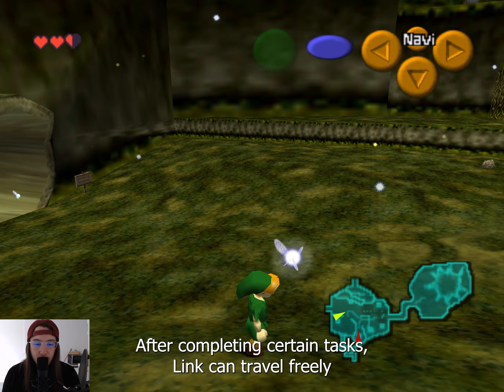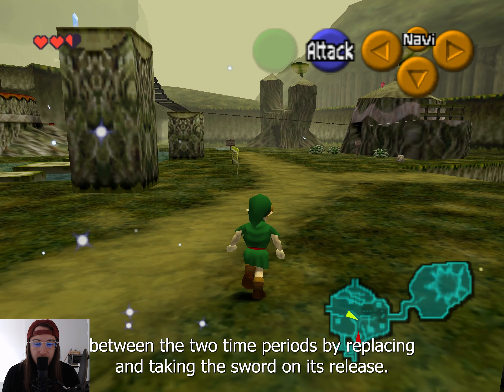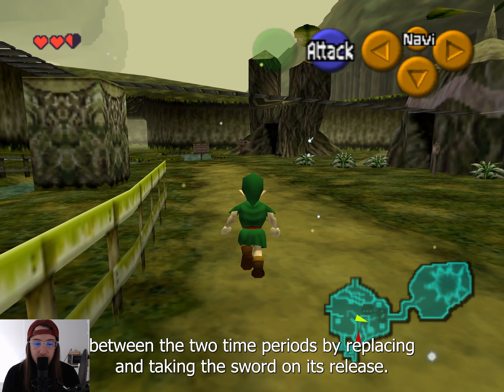After completing certain tasks, Link can travel freely between the two time periods by replacing and taking the sword.